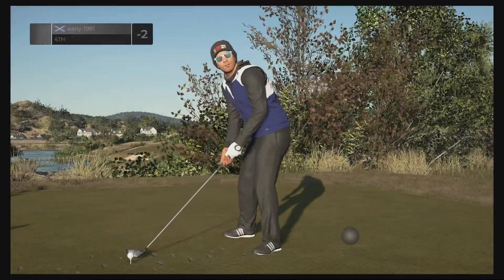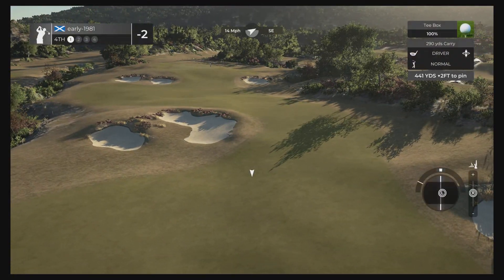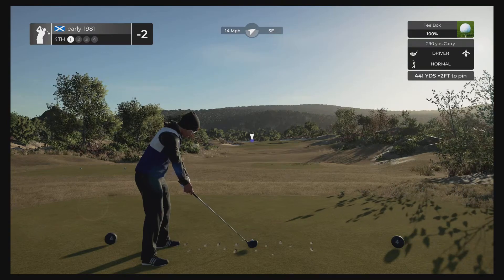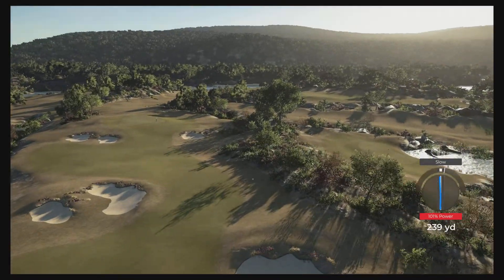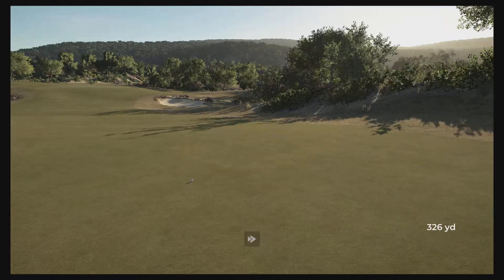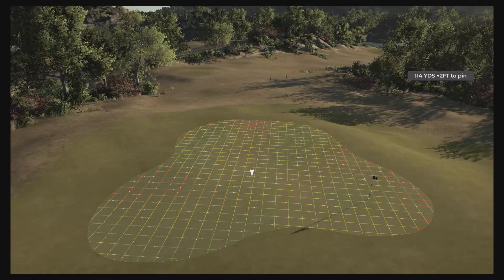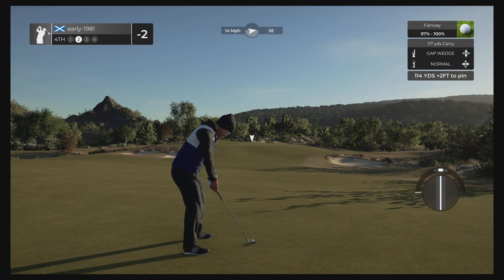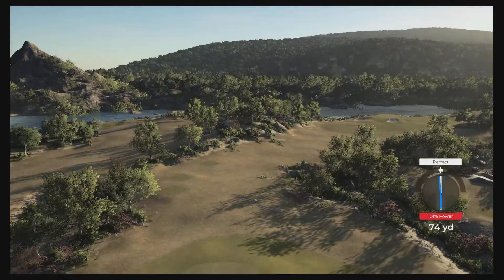Hole number four — a par four, 441 yards. Once again a very tight fairway to land on with a big drive. Anything down the right hand side should kick left. Shaping this against the wind, aiming left hand side of the fairway — there's a baby slope going right but we should kick left. It has — that's a member's bounds but you could clearly see from the tee box that anything down the right hand side was going to kick back into play. This is such a tough pin to access in these wind and firm conditions.